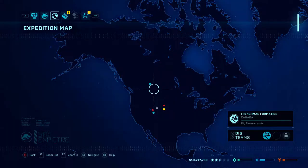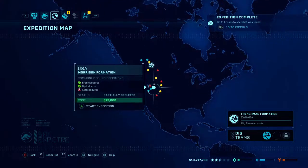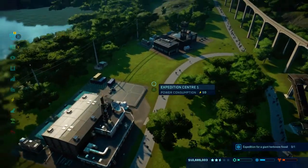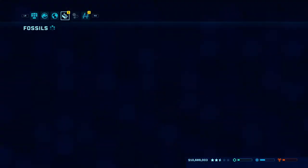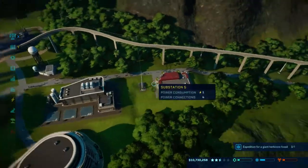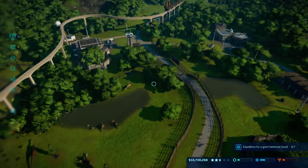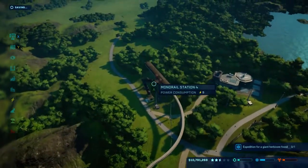I also have two expedition teams and was trying to work on getting a third. However, I kind of gave up, because you need to get the second island to a 5-star rating to unlock a third team to go look for dinosaur fossils. I got to 4 and a half stars but there's no way to fit more stuff on the island without clashing into other things. I'll try again between episodes.